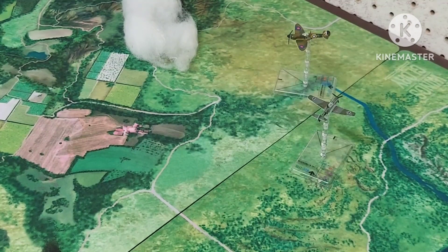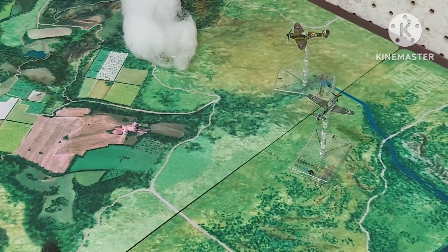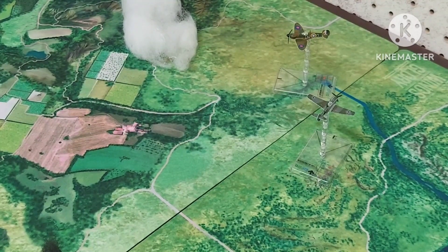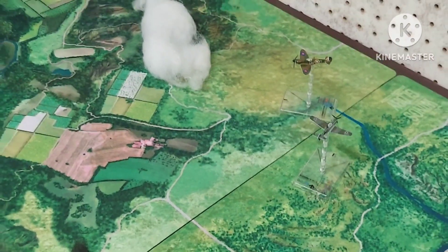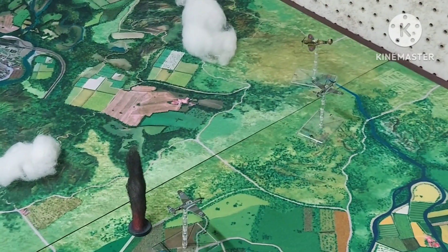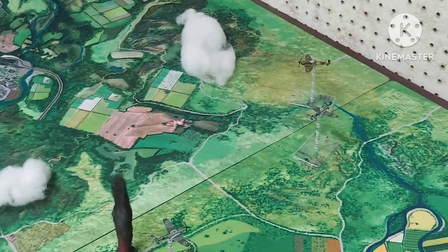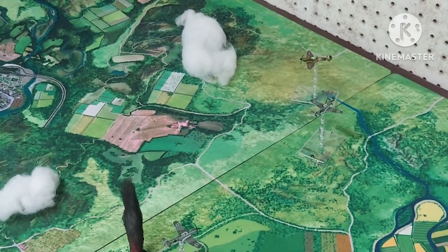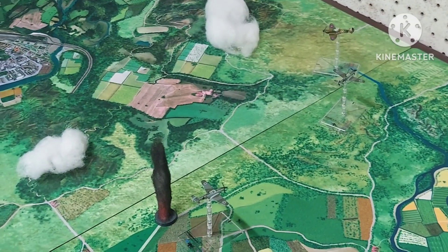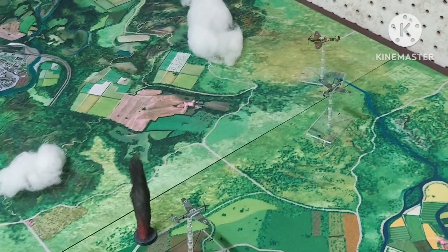Just resolved all the moves. The Spitfire is coming around trying to get a good angle on this Messerschmitt that's been on his tail — they've been circling each other. As he comes around you can probably see the smoke from his buddy who went down last turn. Now he's realizing he's all alone here. And here comes the other Messerschmitt as well, coming down to chase him.